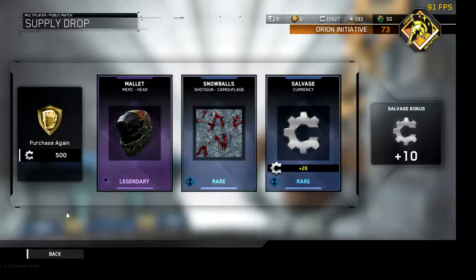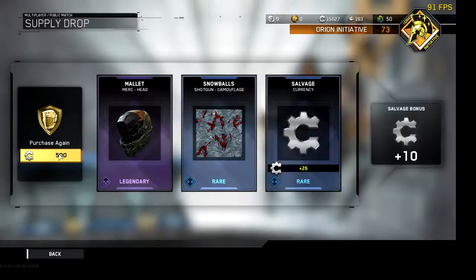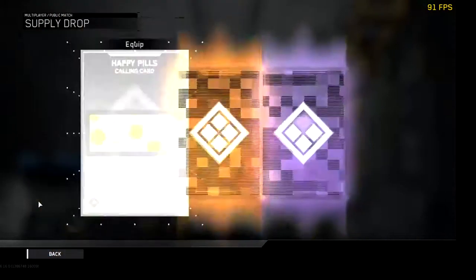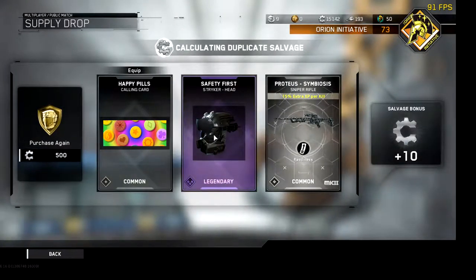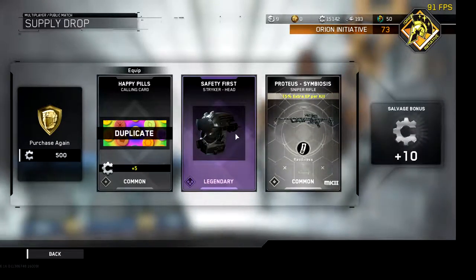Let me just bypass some security protocols. We got the malloc merc head — I think that's four. Last one, here we go. That's a duplicate — I think I just got that one. I guess I did, I thought I just got that one right now but maybe not.